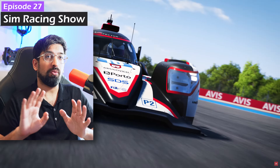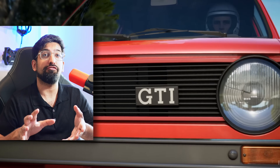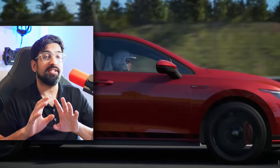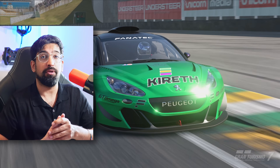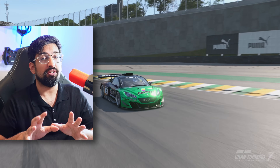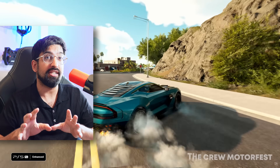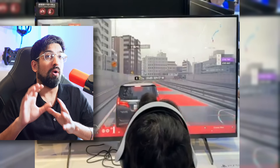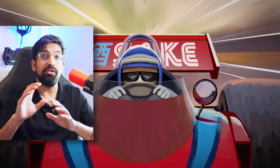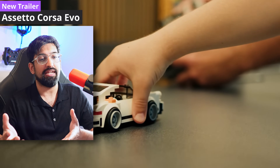Welcome back everyone to the Sim Racing Show, your one-stop shop for all of the news in the world of sim racing. The Assetto Corsa EVO trailer has just been released and it has some interesting features but also some concerns. Gran Turismo 7 update 1.51 is coming very soon and we received a sneak peek from Kaz. The PS5 Pro features three sim racing games and we've seen the first footage of GT7 gameplay on a PS5 Pro. We've also got a new retro sim racing game and loads more sim racing news from this week.